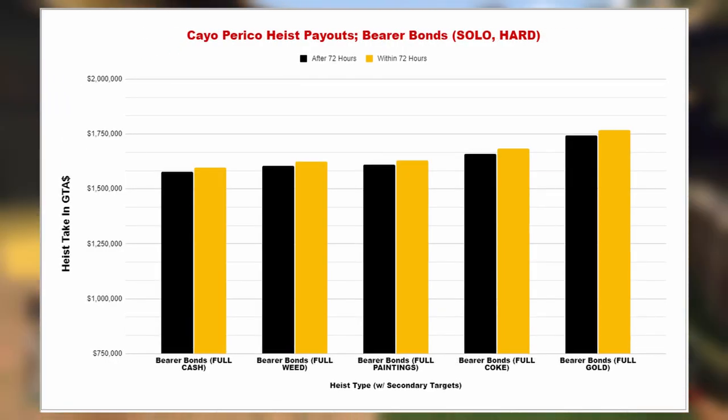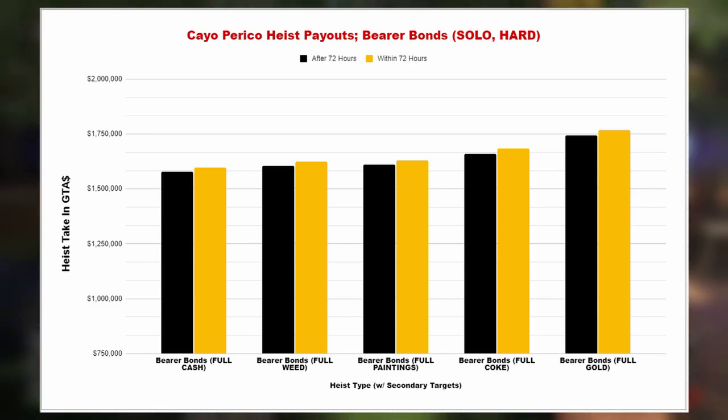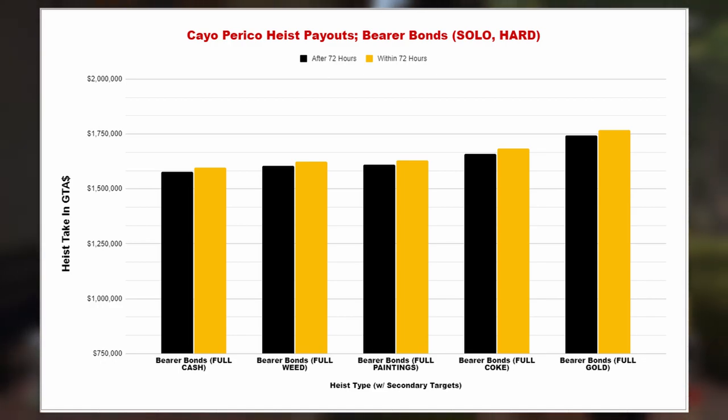For bear bonds, it's a very similar trend again. This time the bars have the smallest difference, because bear bonds will only give you a 5% increase in secondary target value. So you'll still get a bigger payday with the buff, but it's going to be very small — we're talking about roughly a $20,000 increase in the final take.